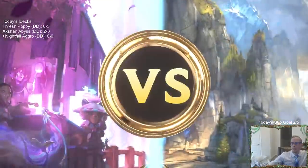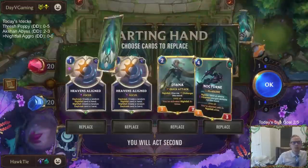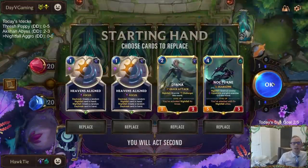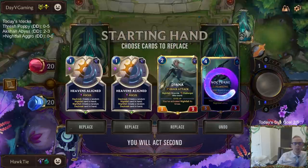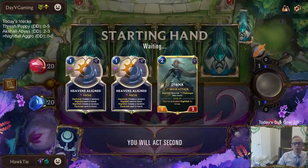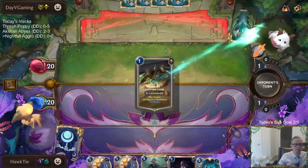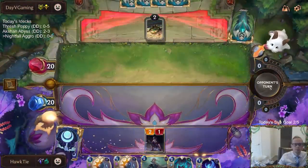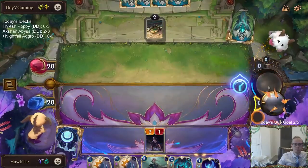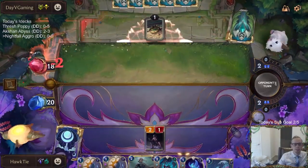Okay, Poppy Ziggs. We got Ziggs' version of Poppy, heading over to Shurima. This is a really good hand. I could see mulliganing the Nocturne, but I love Heaven's Align, love the Diana. Maybe we do mulligan Nocturne — we'll send it back, because it's going to be a while before we play that. We'll just pass the round here and get the two spell mana.